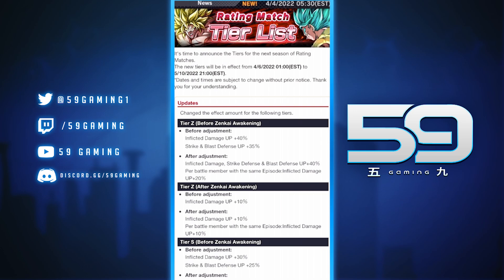Without further ado, let's hop into the meat of the video. As you can see on the screen, they're going to be changing the Z-tier and S-tier boost. For Z-tier, it was 40% damage up and 35% to Pure Strike and Blast Defense. After the adjustment, it's going to be 40% inflicted damage along with 40% to Pure Strike Defense and Blast Defense, and units from the same episode get 20% more damage per battle member with that episode.